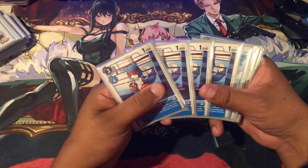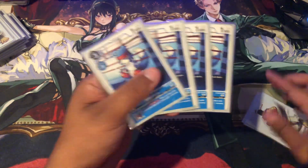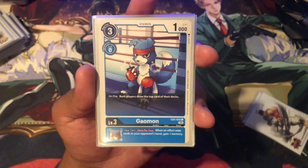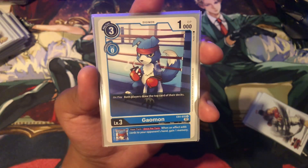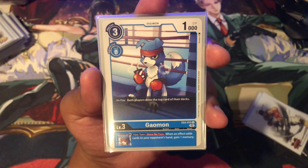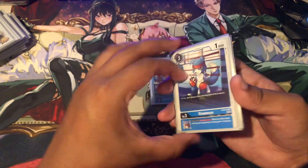He is also playing 4 of the EX4 Gaomon. On play, both players draw the top card of their decks. Once per turn, when an effect adds cards to your opponent's hand, you gain a Memory. So very self-explanatory.